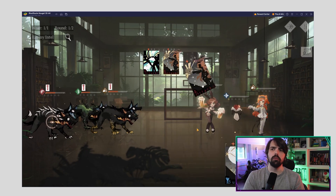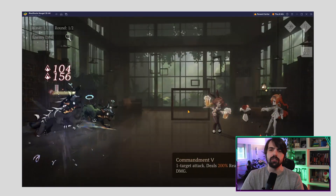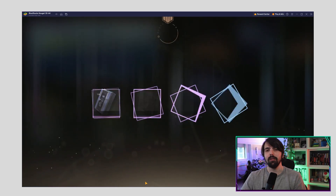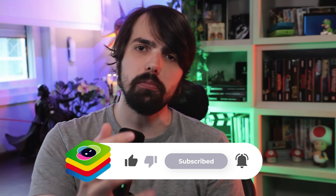So there you have it, time travelers — these tips are your ticket to conquering Reverse 1999 in style. Don't forget to download it on BlueStacks for the ultimate gaming experience: a bigger screen, smooth gameplay, and better controls with your keyboard and mouse. If you enjoyed this video, don't forget to hit the like button, subscribe, and hit the notification bell icon for more RPG content.